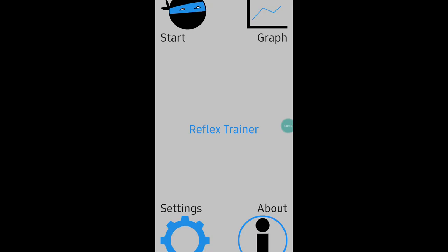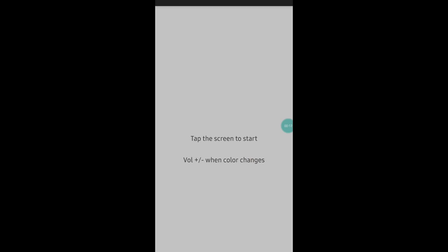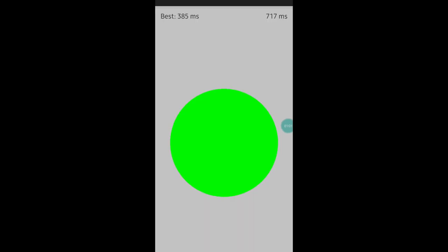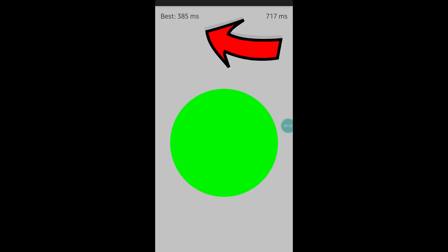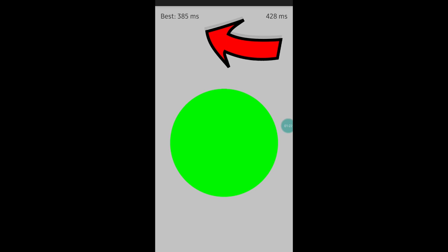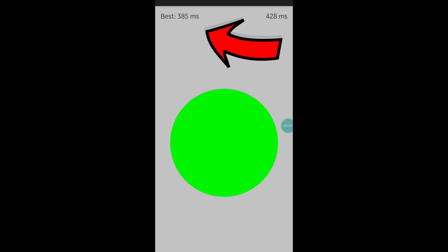This app is called Reflex Trainer. Click the start button and tap the screen to start. The volume and color will change — if you touch the red color you activate the speed test. If you touch the green color, your reaction time is calculated in milliseconds. Use this app to improve your reaction time.